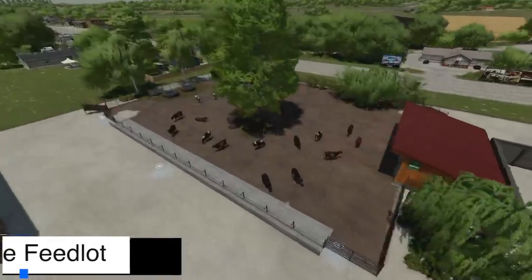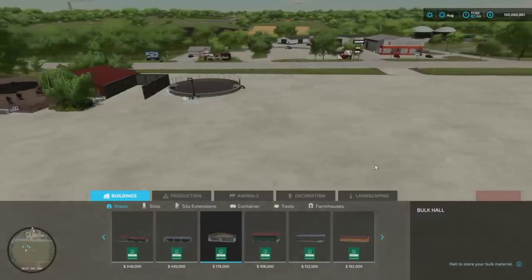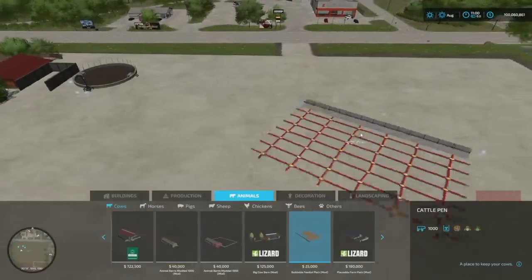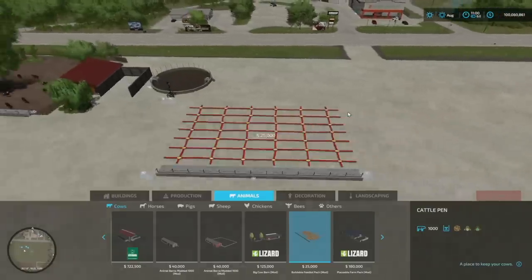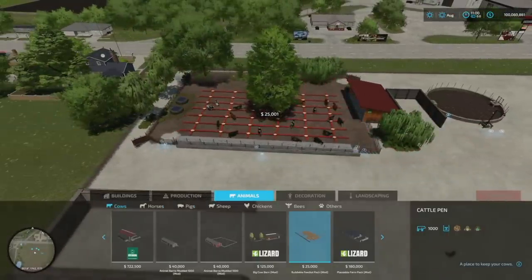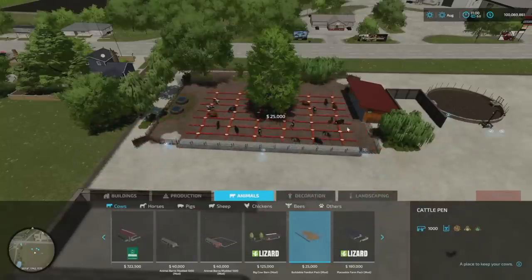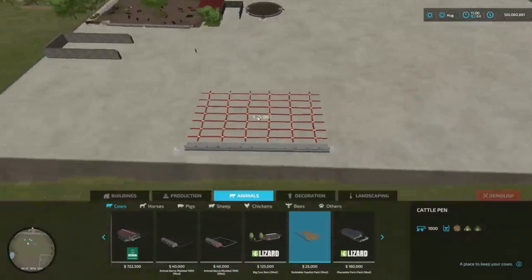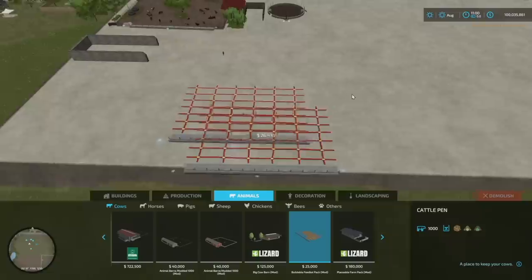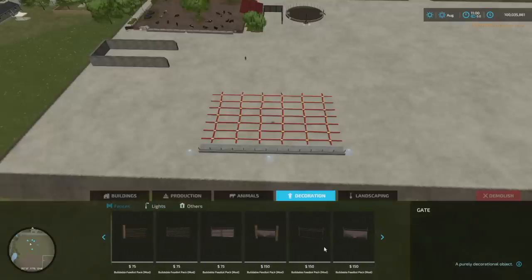Next to last new mod for all platforms today is the Buildable Feedlot. There are many different pieces, but at the core it's just a central piece — it's only for cattle, at least as of right now. When you go into cattle and place the animal area down, the animals are only going to go where that mesh is. You can make it look like anything you want, but the animals will only roam within that mesh area. We'll bring it over here and place one down. There are other pieces too — go into decorations and fences to find a couple different gates and fence types.